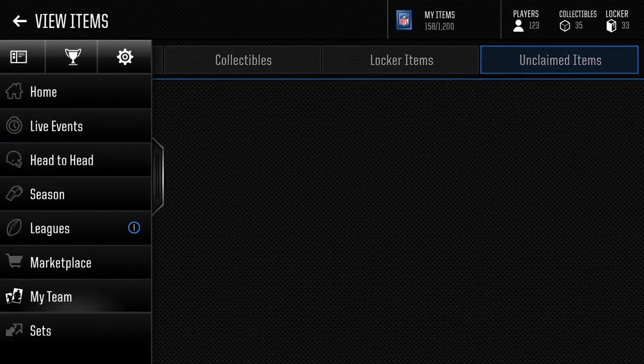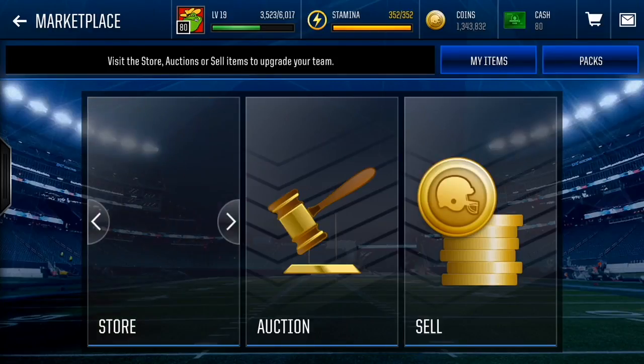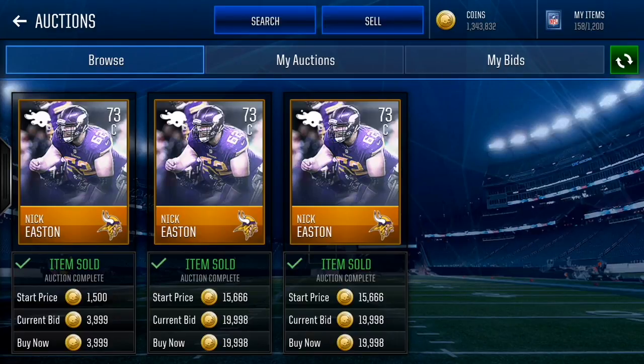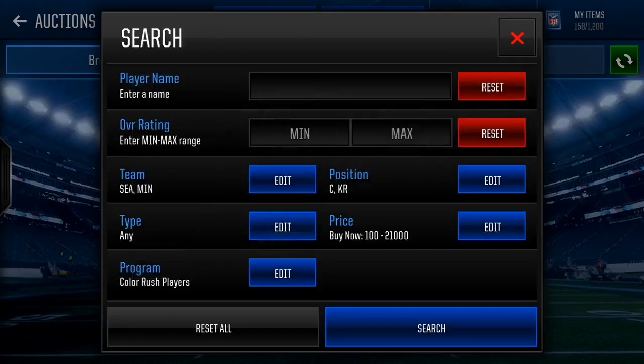Now we're gonna get into this filter. A lot of people are really sniping for these Color Rush players, just sniping for 15k and reselling them. I don't really like doing that because there's a lot of competition. So what I'm gonna do is filter out and search for all the best, most expensive players out of Color Rush. This is how you really make filters out of all the other promos — you wanna filter out the most expensive players so the cheap players are easier to snipe.